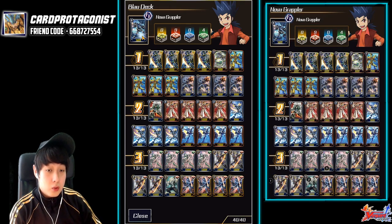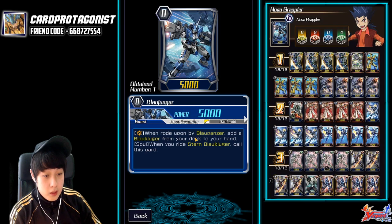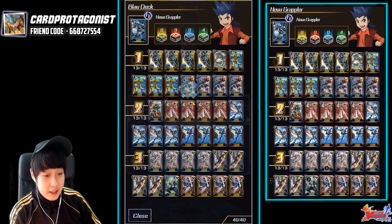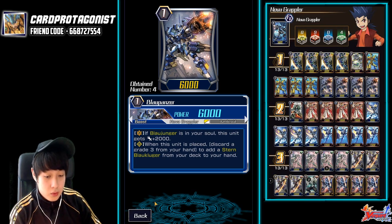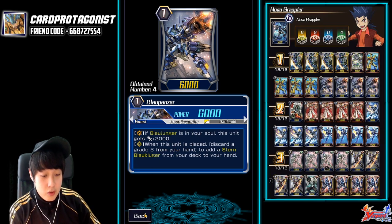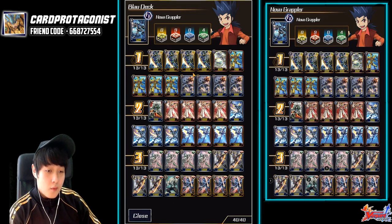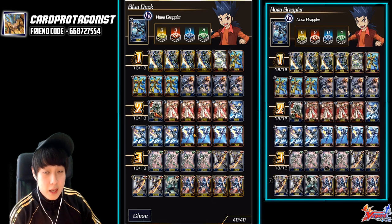Let's go through the deck profile and explain why this deck is so good. First of all, our first Vanguard will be a Blau Vanguard — very very important to have a Blau Vanguard because it allows you to pull off the ability to get your grade 2 whenever you ride the grade 1 version of it. For example, this grade 1 — when you ride above the grade 0, the grade 0 triggers the ability to search out your grade 2, and this grade 1 also searches out your grade 3. When this card is placed, you can discard another grade 3 from hand and add a Stern Blau Vanguard into your hand. So riding this on top of your starter guarantees you your grade 2 and a plus one, because you add the card from your hand — basically thinning your deck for more triggers.